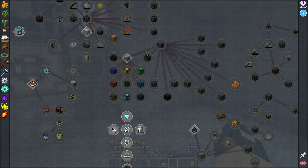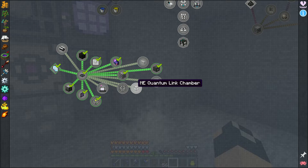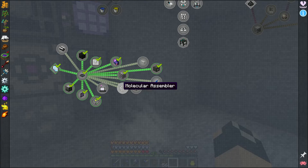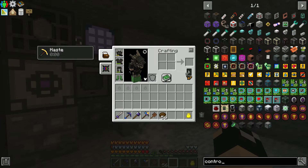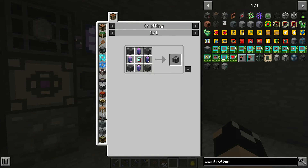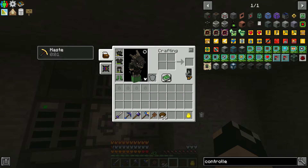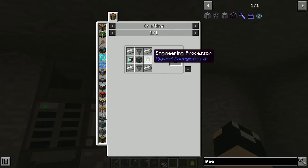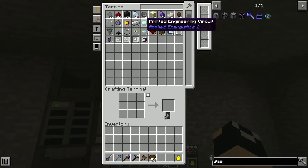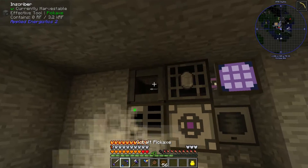If we switch over our quest to advanced science we might finish out rubber chickens today as well — another challenge knocked out. We're going to start getting into the molecular assembler, probably get a wireless terminal, and really start expanding our AE2 system. The very first thing I want is a proper ME controller, which is going to take some pure fluix crystal, skystone, and an engineering processor. Let me pull up the advanced inscriber from AE2 stuff — I'd like to make this first and foremost.